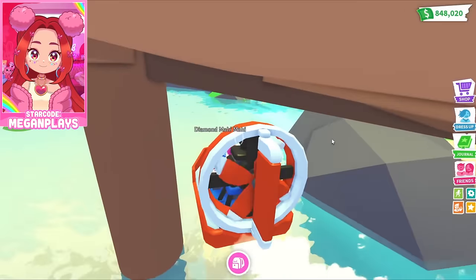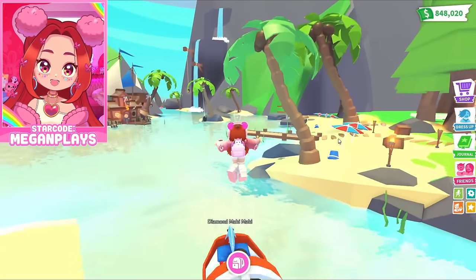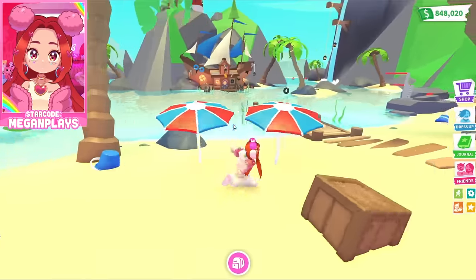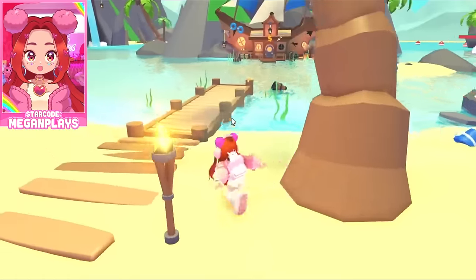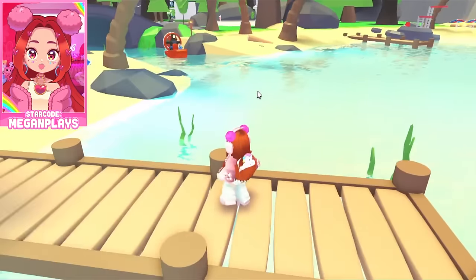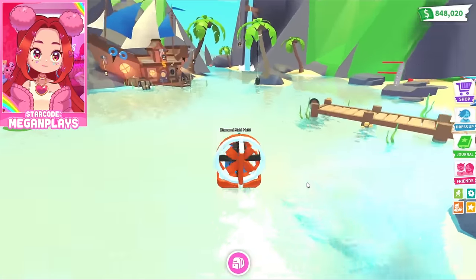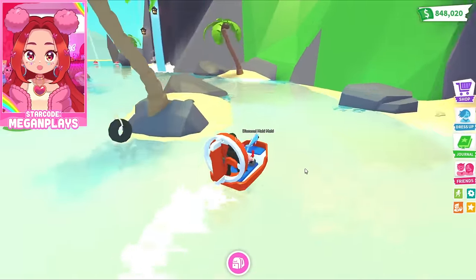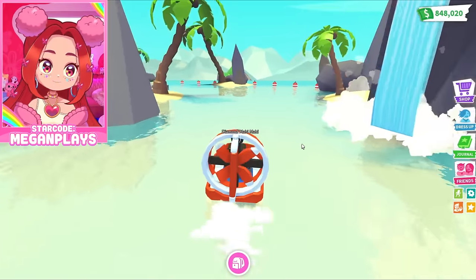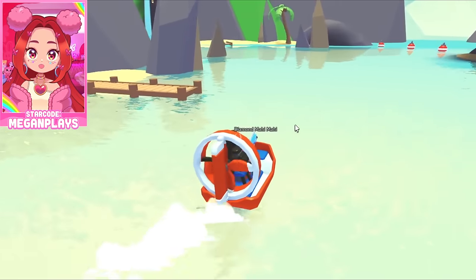Oh my gosh, this is so exciting! Let's explore this beach. We have the beach itself, a diving board, a little tire swing — there's actually a lot to look at. This is cool because there's plenty of room to ride boats. I know they added boats into Adopt Me and there just wasn't much of a place to use them. The map goes so far — this is a huge extension! There's even a little private dock back here.